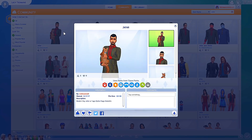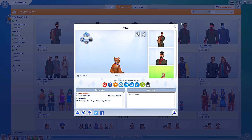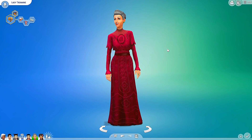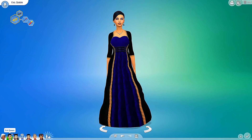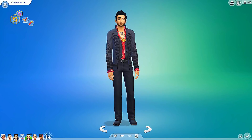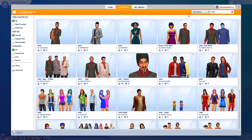I was also looking and this person decided to make Jafar with Iago as a cat - how cute would that be? Do you guys think I should add Iago or any other companions as a cat? I was kind of thinking of making Scar from The Lion King, so let me know what you guys think. For now, who I have is Cruella DeVille, the Evil Queen, Maleficent, Ursula, and I also added Captain Hook.